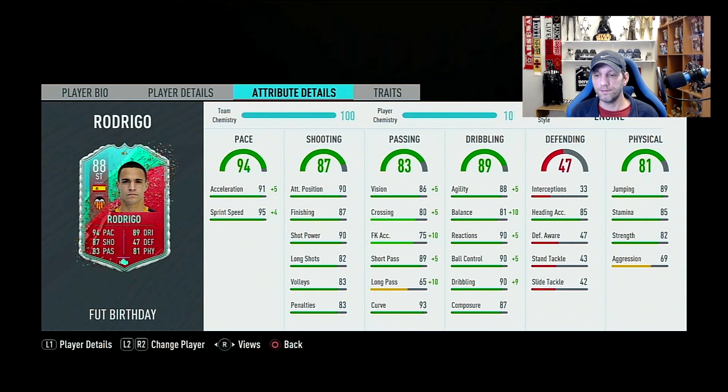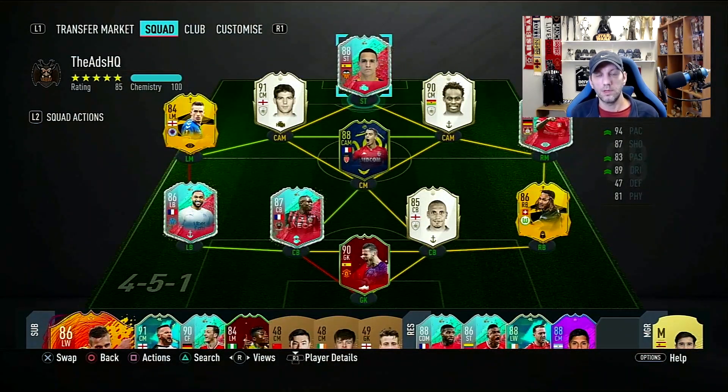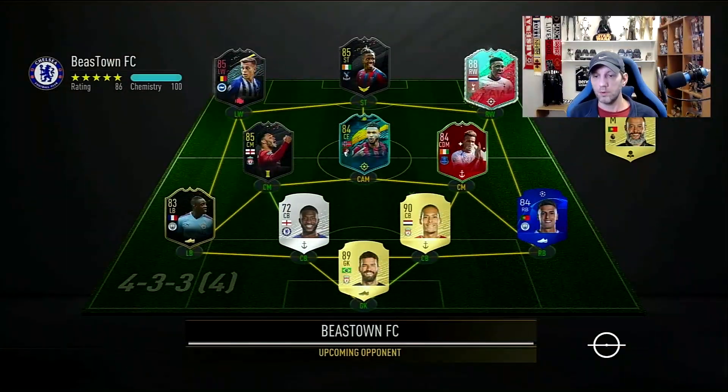His dribbling stats are great. No defending, but good heading accuracy at 85. His physical is over 81 — very high — with jumping at 89, stamina at 85, which is more than enough for a striker, and strength at 82 with low aggression, but that strength should equalize the low aggression. All in all it looks like a very good card — probably the best striker card for La Liga — and striker is the only position you'd want to play him. Let's go into a few games and test the card out.